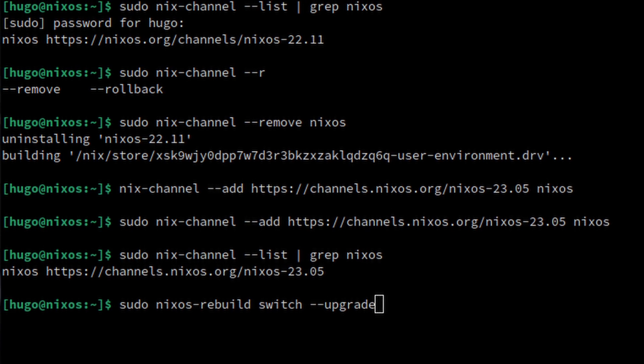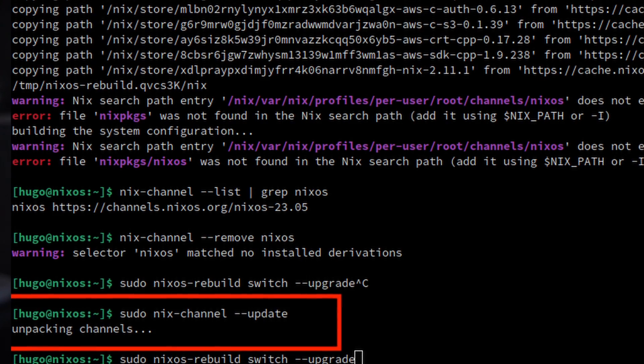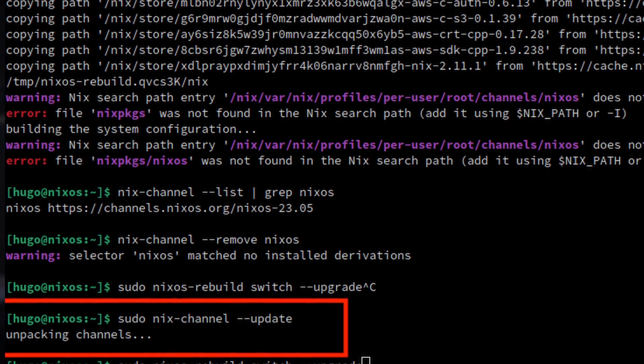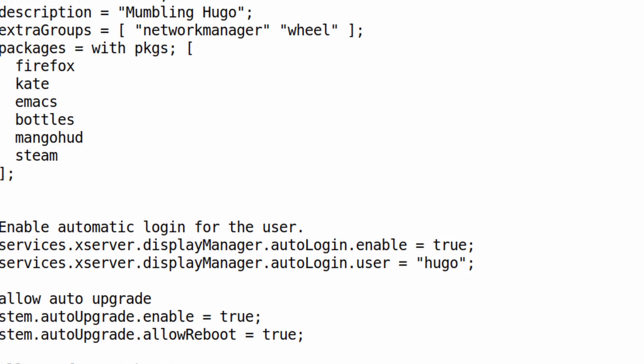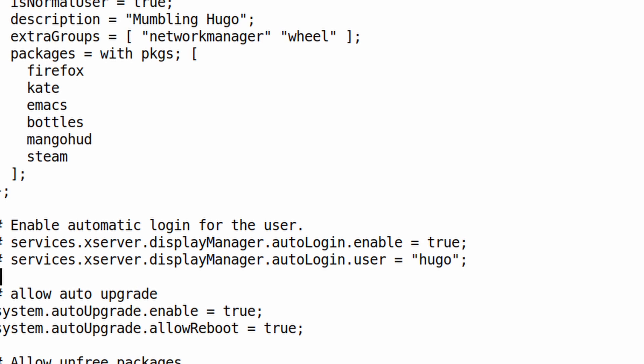I also need to issue an update channel command before the system can be upgraded. With everything up to date, the issue is that Steam and Bottles were installed as Flatpaks last time, so they were not part of the configuration file. This time, I put them into the file along with MangoHUD as native applications.